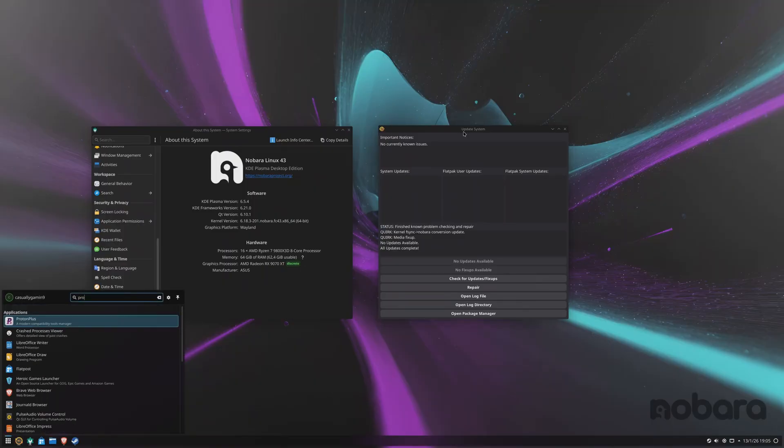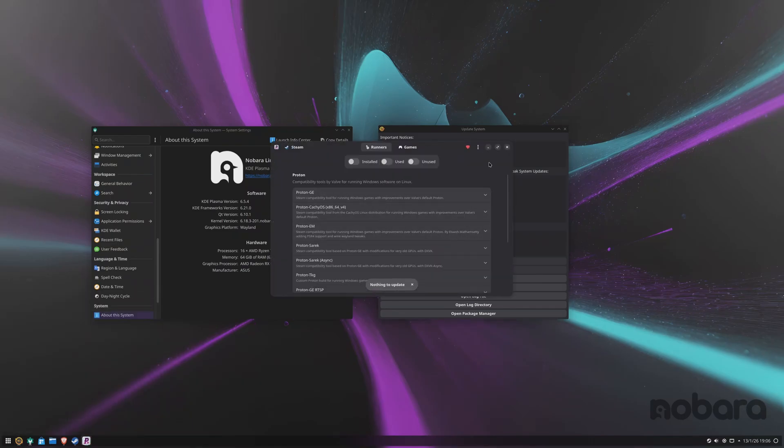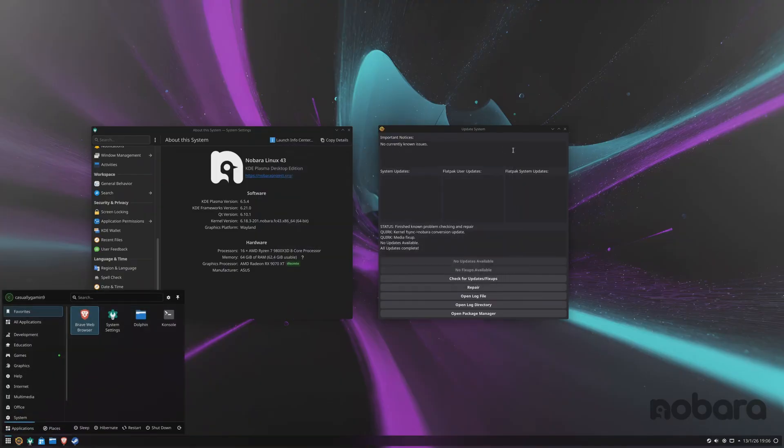Why did I choose Nobara? I think this is a good distro for beginners. After the installation process has finished, by default, you already have Steam and Heroic Launcher installed to run games.